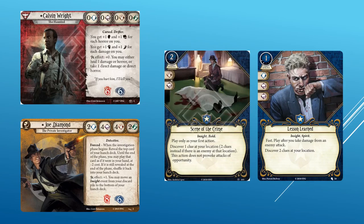I'm also very excited for Lesson Learned. It is a one cost event that costs two experience points. It has a willpower and two intellect icons, and has Insight and Spirit traits. Fast — play after you take damage from an enemy attack. Discover two clues at your location. At least for Calvin, this plays directly into his game plan. For others, I wonder if this card is played over Scene of the Crime, which is zero experience points and is more flexible. You can always run both. Lesson Learned does have the Insight trait, but I consider it too situational to run in Joe Diamond's hunch deck.